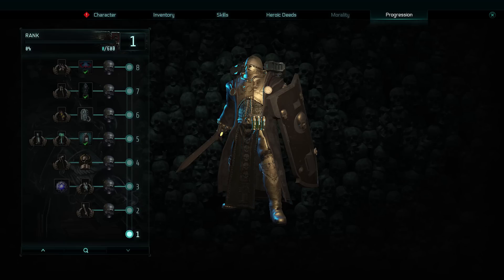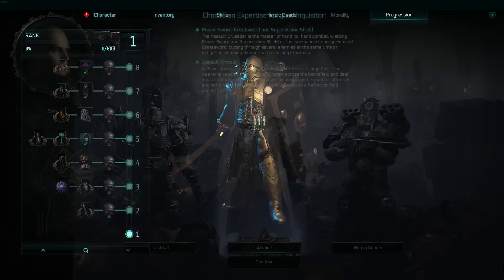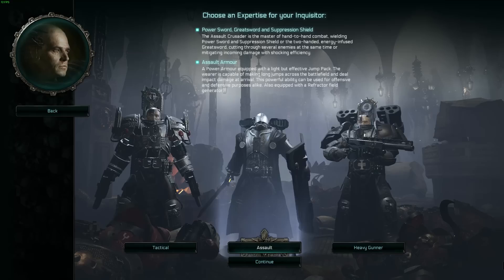Looking at the Assault's progression: level two is immediately a chain sword with a plasma pistol at level three. Compare that to Tactical where the plasma pistol was level two but they also got a force field at level three, which means they can immediately take even more damage. Then the Assault gets a great axe — which I think is even stronger than the great sword — followed by plasma rifle, heavy flamer, power axe, and bolt pistol. You're always going to be within two or three levels of an unlock compared to someone who chose a different subclass.